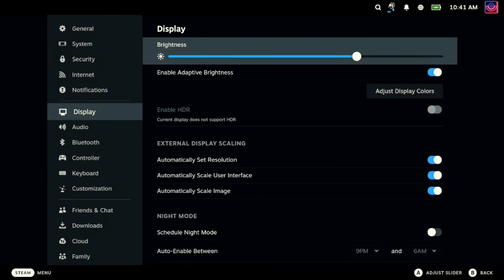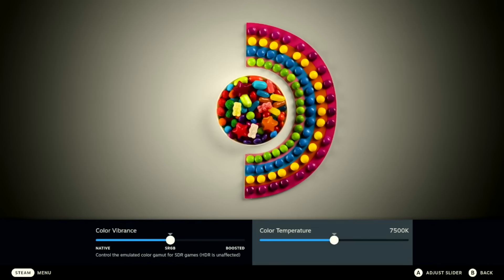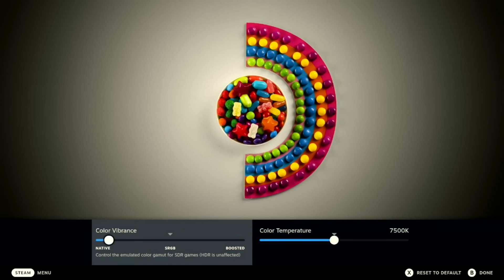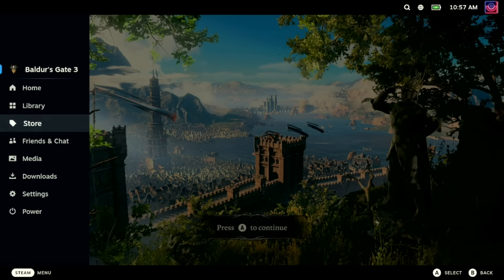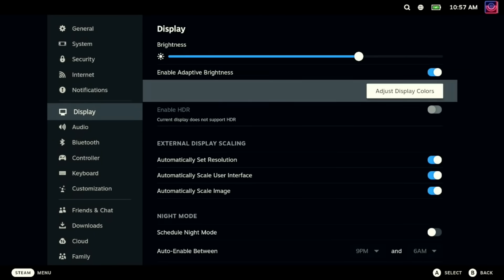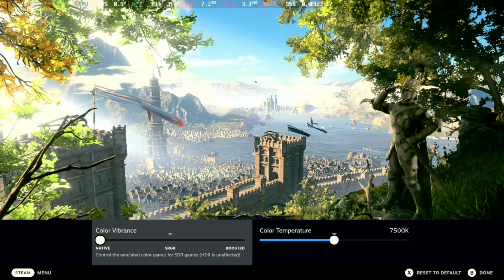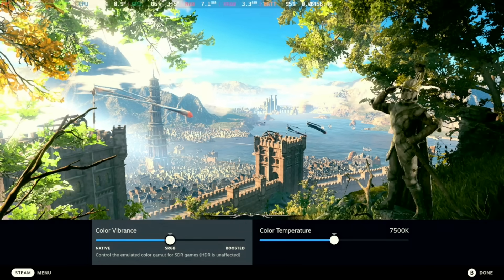By default, the Steam Deck has changed the default color settings to emulate the sRGB color gamut, resulting in slightly warmer and more vibrant color appearance. You can change this in the main Steam settings — go into Display, and there's a new button that says Adjust Display Colors, where you can change the color vibrance and the color temperature together. If you do this while in-game, it will give you the two sliders as an overlay on top of the game so that you can see it directly in action.